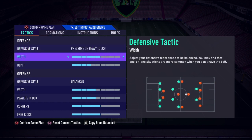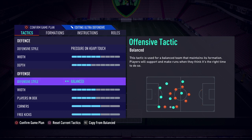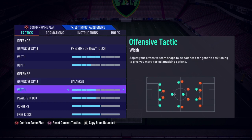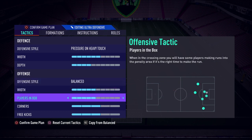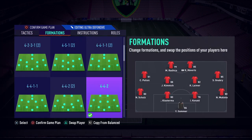For defensive style I have Pressure with Heavy Touch. The width is 6 and the depth is 4. The depth might seem low compared to what most people use, but I find that with a higher depth my defenders can't keep up with through balls over the top, so going deeper makes it harder for opponents to play those passes. For offense I have Balanced and five players in the box, with three on corners and free kicks — and I keep two people back on set pieces.